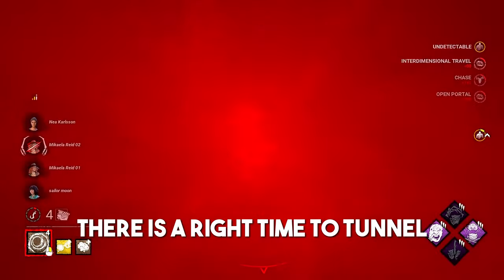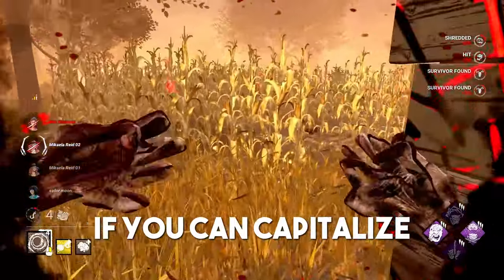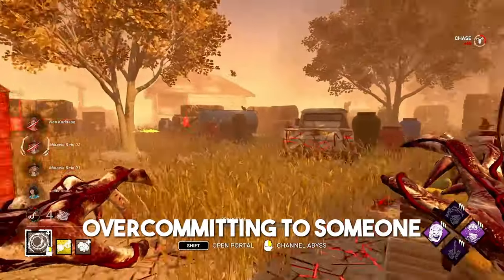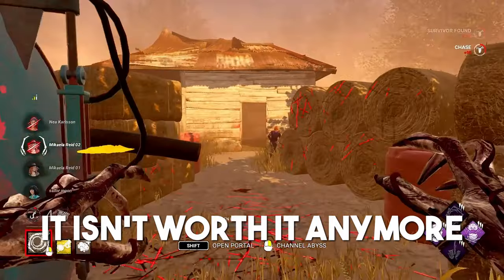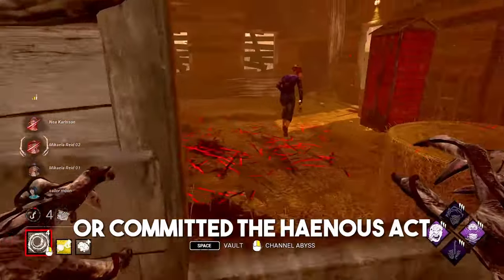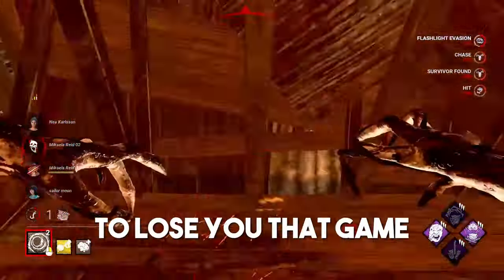That being said, there is a right time to tunnel and there are times where it will outright cost you the game. If you can capitalize on a poorly thought out unhook or a survivor running straight into a deadzone without Off the Record, then great — but if you're spending two minutes over-committing to someone just because they're dead on hook, it isn't worth it anymore. Knowing when to give up chase is very, very important. Over-committing to someone just because they did a squat or flashed you is the fastest way to lose that game.